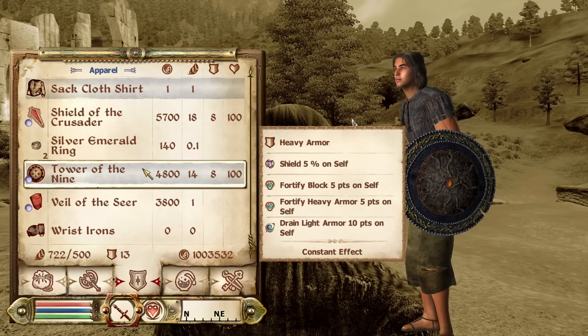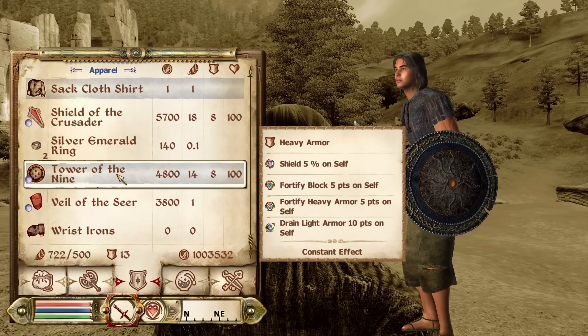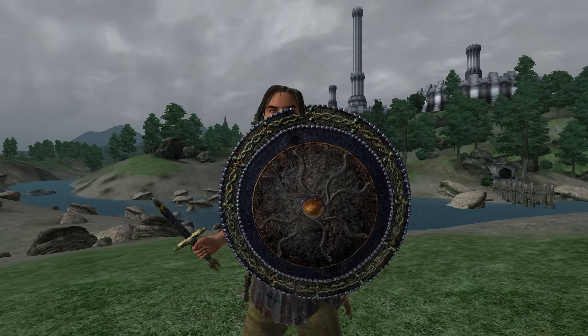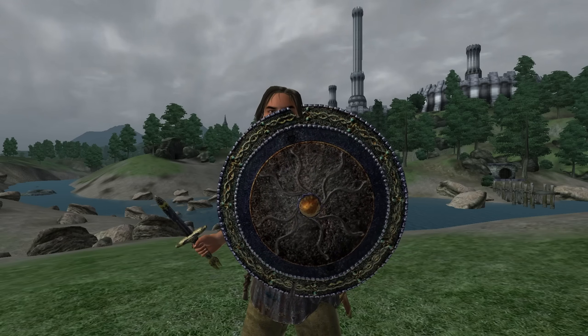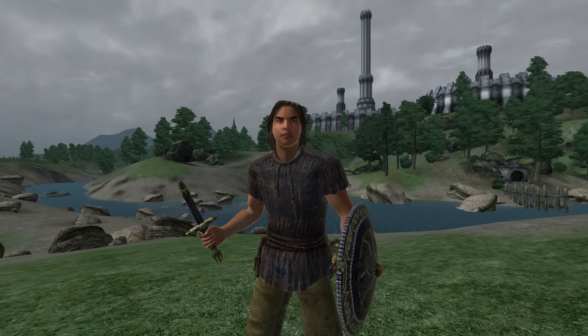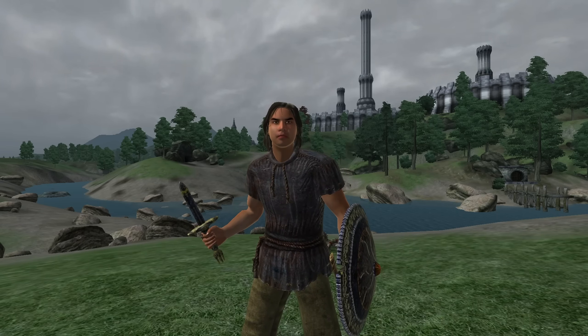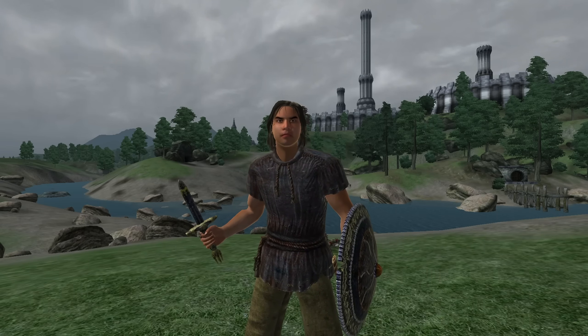Now we'll move on to shields. Starting off, we have the Tower of the Nine. The Tower of the Nine can be acquired from Viadar Akius at Stonewall Shields in the Imperial City Market District. It is heavy armor and has enchantments of Fortify Block, Heavy Armor, and Shield for 5 points. It does however have a Curse of Drain Light Armor for 10 points. It has an armor rating of 15 and a value of 4,800 gold.